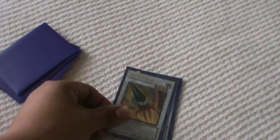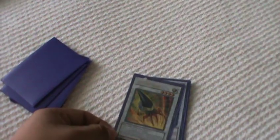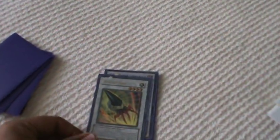Road Warrior is in here for the first-turn Shooting Quasar setup. Armory Arm is so good — even its own effect is great. I think it's the best level 4 Synchro Monster, in my opinion.